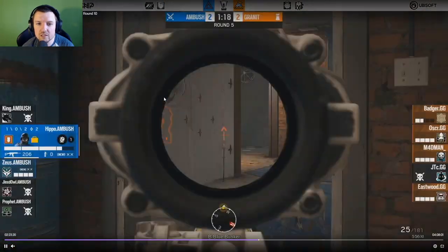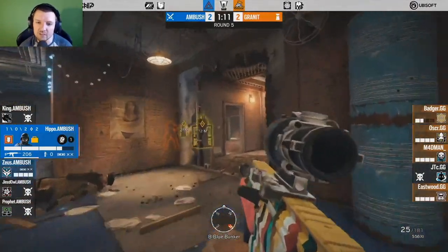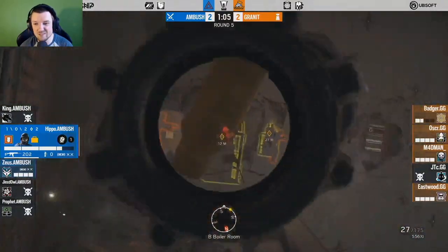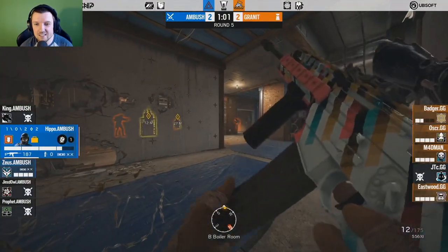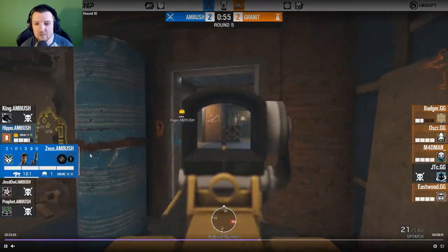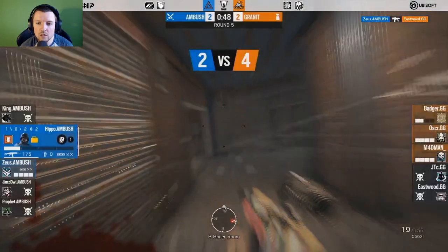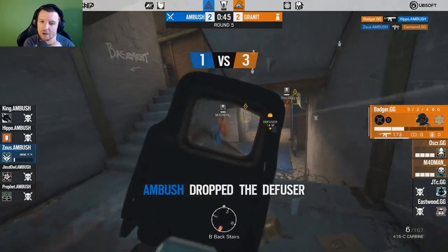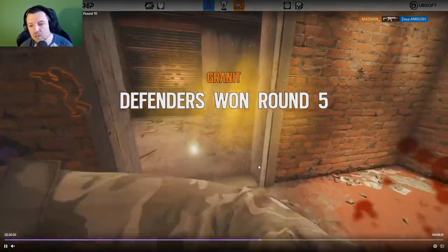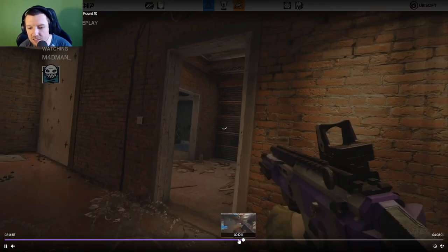Badger's still holding upstairs. The fact they've got no one trying to apply pressure on tower just means they are so limited — I mentioned earlier that you need control of both if you're going to contest Boiler. They're left in a situation where Boiler isn't strictly safe to go into. Jinx's side finds one but gets traded out by Badger, because they didn't even drone that he was on the stairs, and the round's pretty much done from here — three versus one. That was a defensive win, more based around the attackers not taking the right positions.